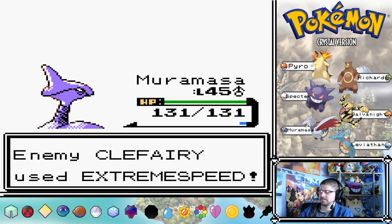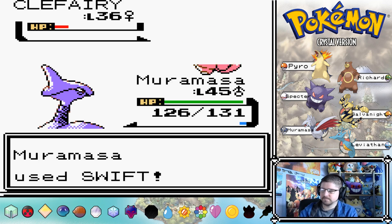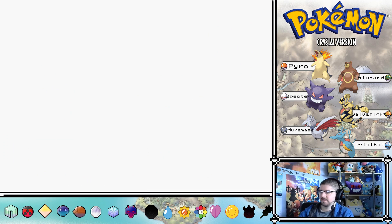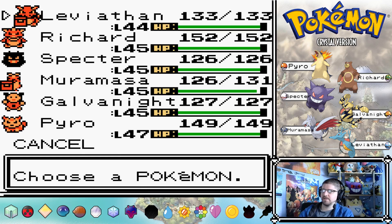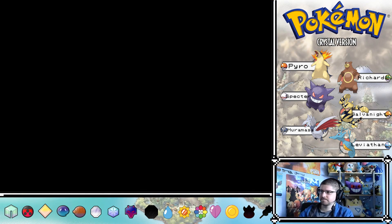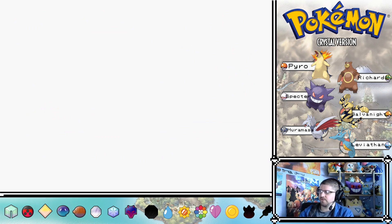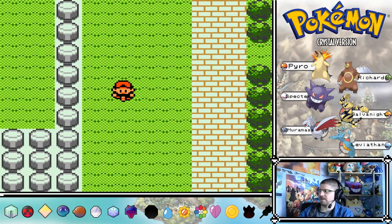Let's get Leviathan to level 45 as well - he's going to be good in the next gym. Knit Arena. Let's head on over. I think it's this lady that has the Chansey for the Aerodactyl trade.